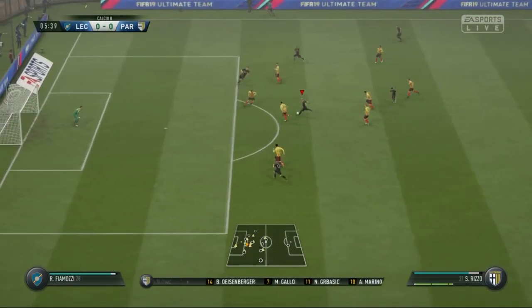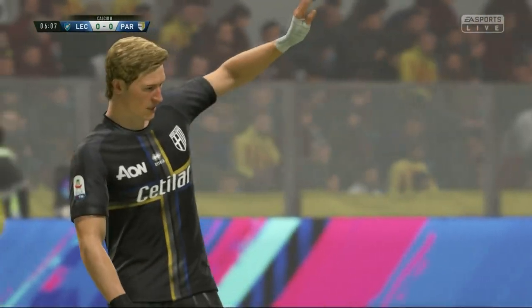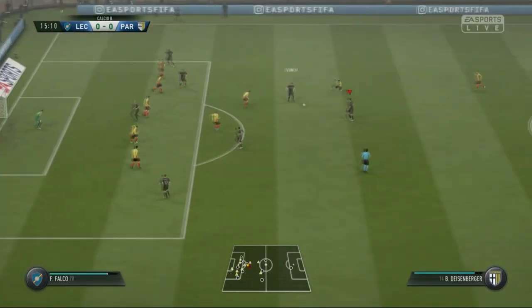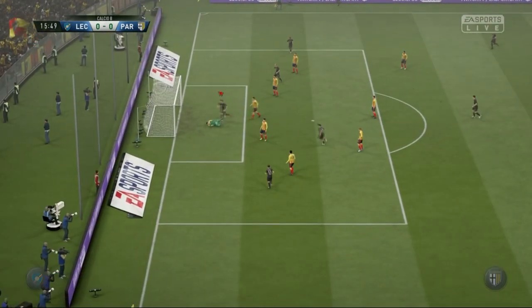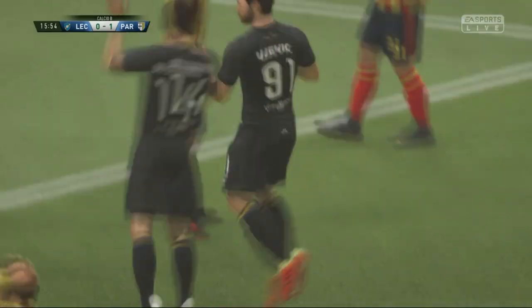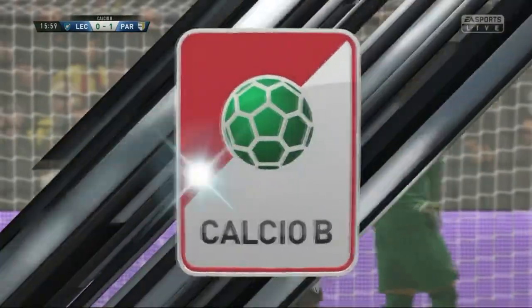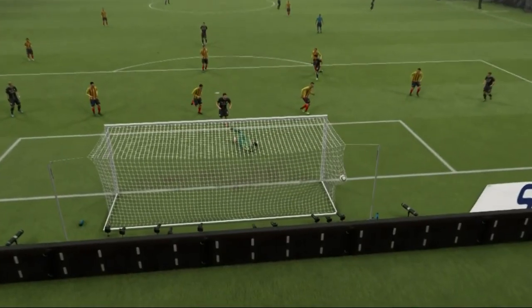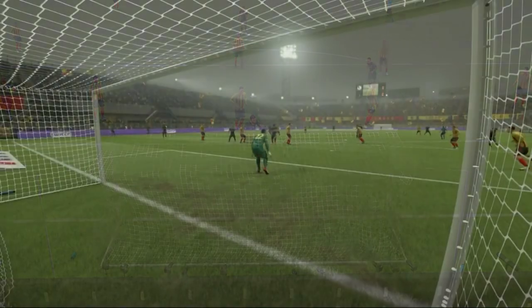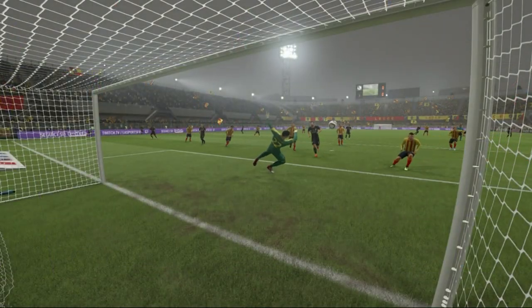Marino puts it through, here is Rito going to have a dig from distance - just over the bar, good early attempt. Then Ivanov plays a ball - what a ball! Yes! This is what Dysonberger brings to the side - what a ball to pick out Ujovic, for someone who scored a belter last episode. Finishing a chance like that is no problem - up to the top corner it goes. Thank you very much, 1-0 Palmer.